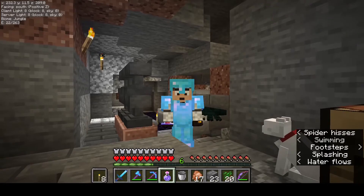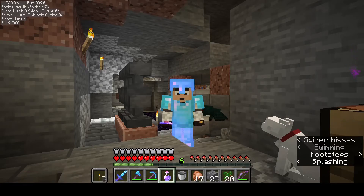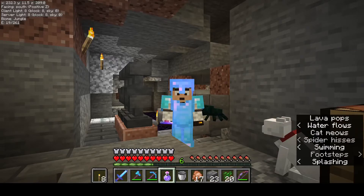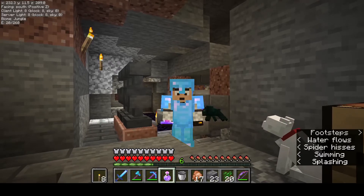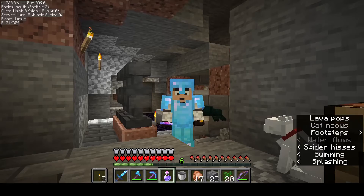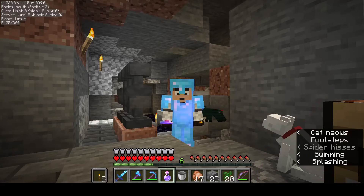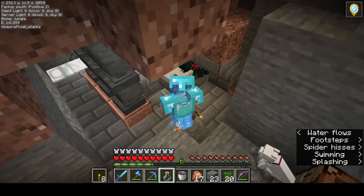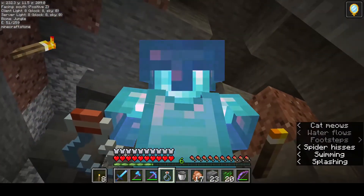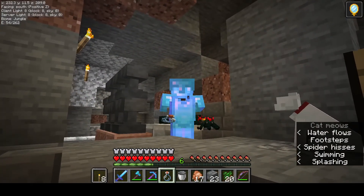Let's review the episode: I have a sugar cane farm as we all know. I've built a spider farm so I can get XP, spider eyes, and string. I built a mushroom farm and now I have ready access to brown and red mushrooms. What does this all mean? See you next week — you might see me next week or you might not. See you then, if you don't see me first. Bye-bye!